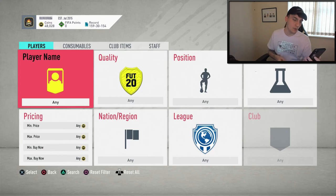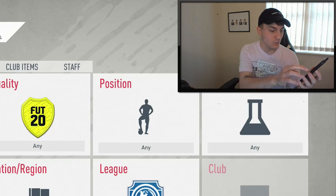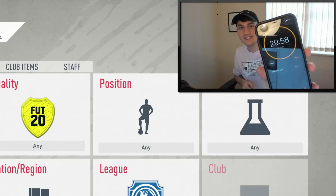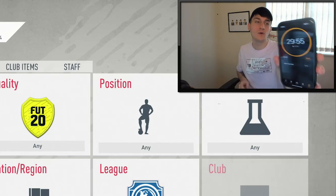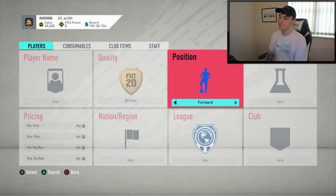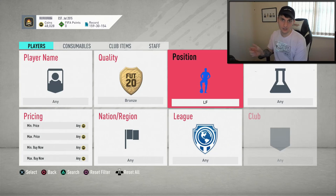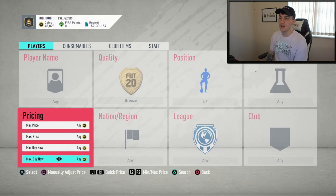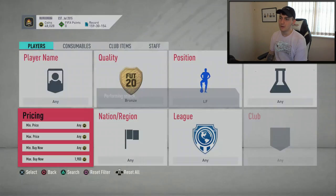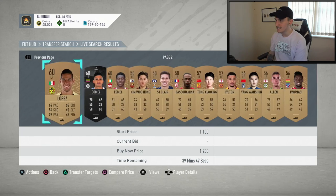I've got the timer set up on my phone for 30 minutes. Starting the timer in 3, 2, 1 — the timer has started. We are going to be starting off with the first method: bronze left forward and right forward sniping. The only stipulation is that it has to be a bronze card, though special bronze cards still count. I'm going to be looking at bronze left forward cards and checking the minimum price.